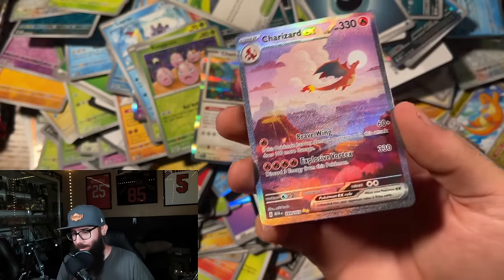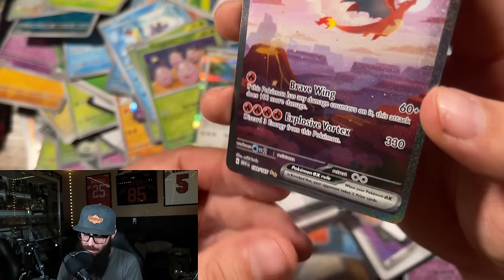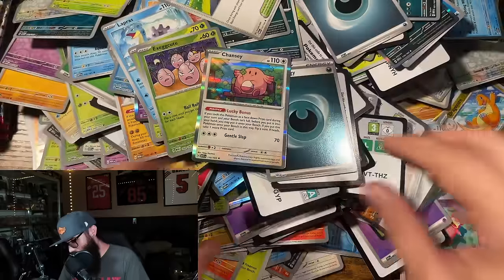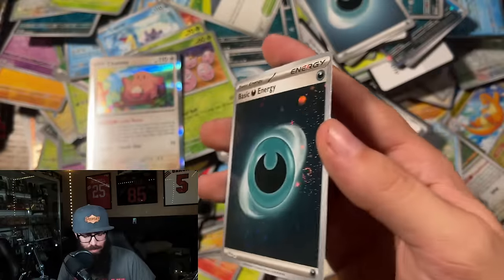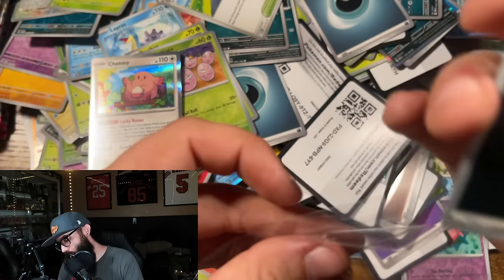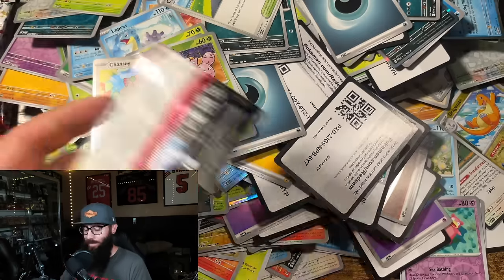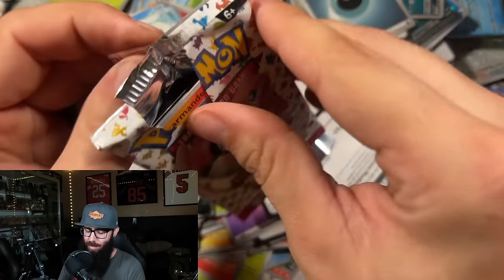I told you guys we were due for something big! I can't even get this in the sleeve. Let's go — we pulled the Charizard! I traded for it because my luck's horrible — all I had to do was wait. Decided to open seven booster bundles — seven booster bundles was all it took.